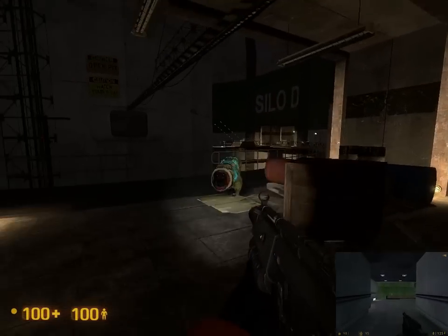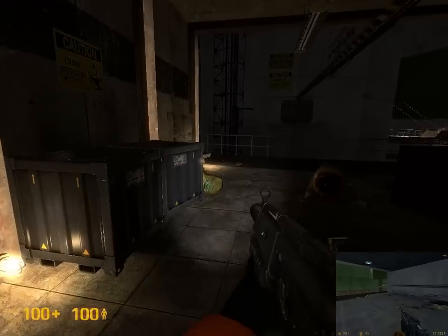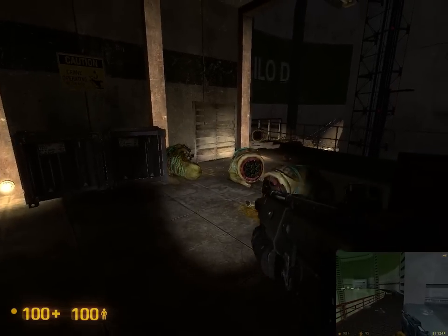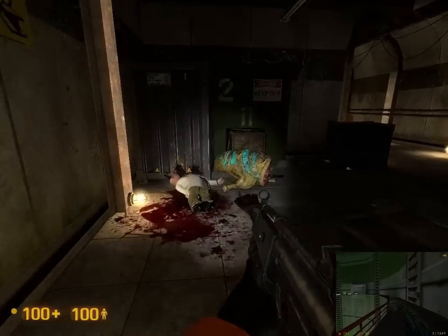Up here we got a bunch of these guys that are going to attack us. There's a bunch in both games, but Black Mesa turned it up a bit. Luckily there are explosives there that can take out most of them. If you don't use the explosives, there's maybe eight or so total. You can see their bodies just kind of scattered about now, because they used the explosives to kill them.